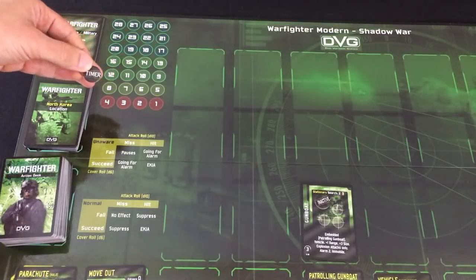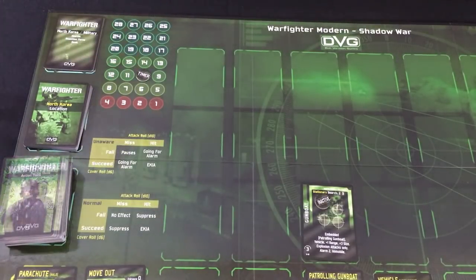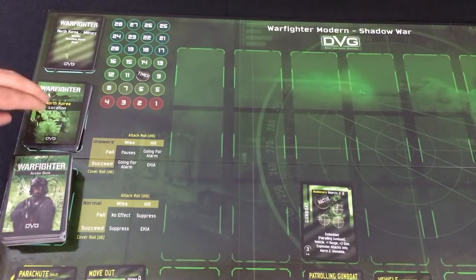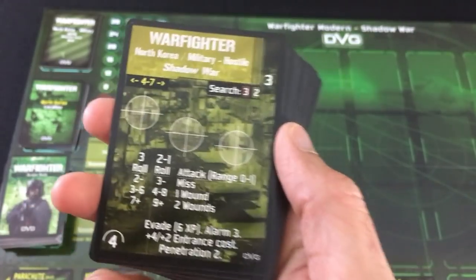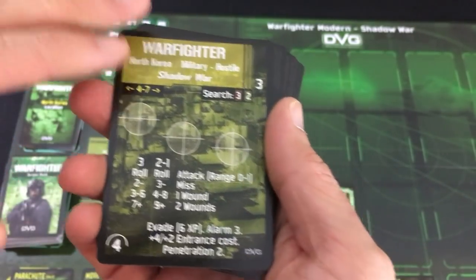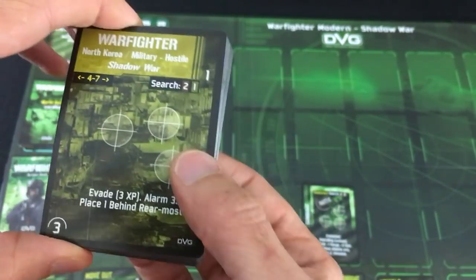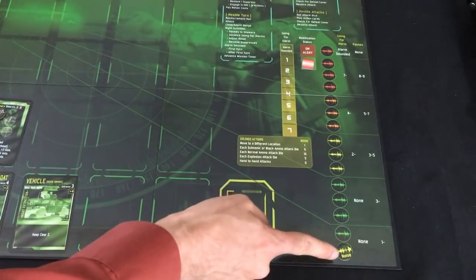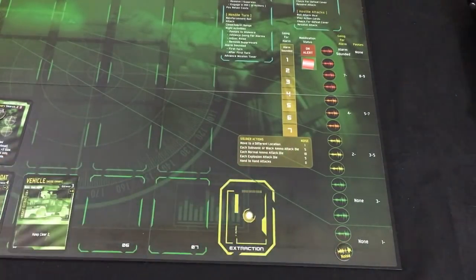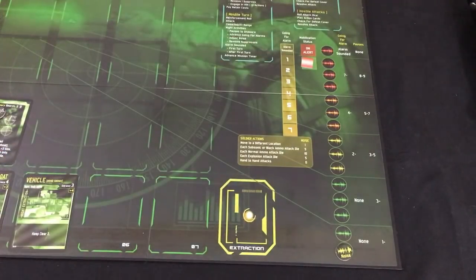Your mission will tell you how much time you have. This mission told me to put the timer on the 10 space. I shuffle my main card decks — the location deck, in this case I'm in North Korea, and the big action deck. I also shuffle my hostile deck. For most versions of Warfighter this would just have a plain back, but here you have this whole revealed/unrevealed mechanic for the enemies — I'll explain that when I get to basics of play. A couple other things specific to Shadow War: I put my noise token on the bottom space and the enemy status token on the on-duty space. They're not alerted yet.